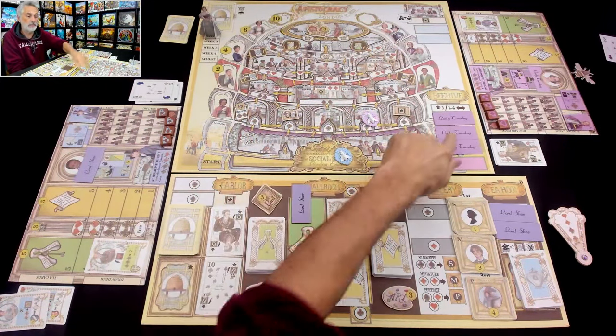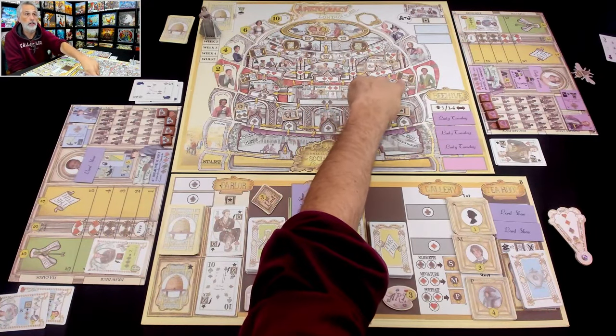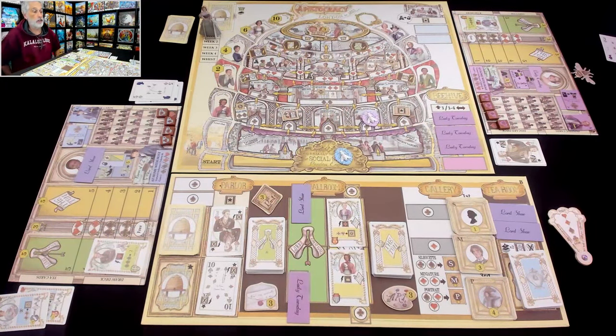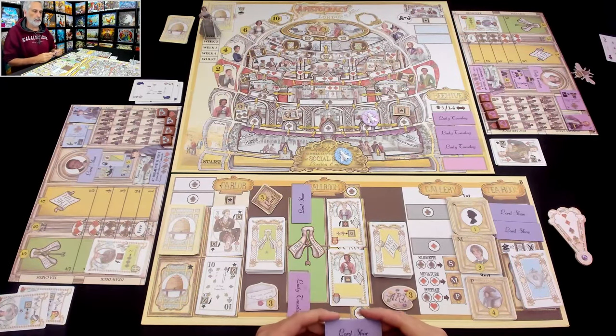She has replaced her worst card with a much better card that's going to help her for the rest of the game — and she got to do that for free by moving laterally. Now the next time she climbs, she's going to get more influence with the queen herself. That was Jen's fourth and final turn.